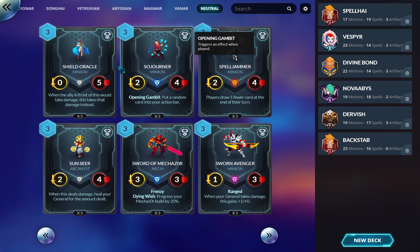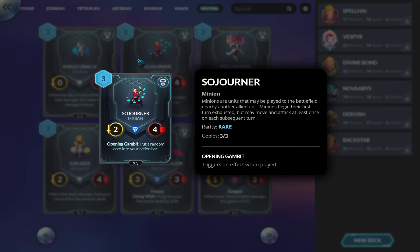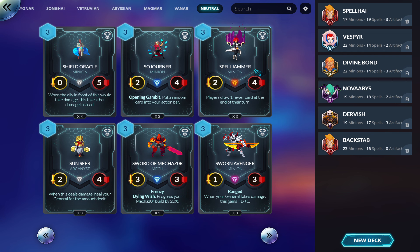Sojourner: put a random card in your action bar. This seems awful — I think it means any random card from anywhere in the game, not necessarily from your deck. No idea — someone test it, have fun.